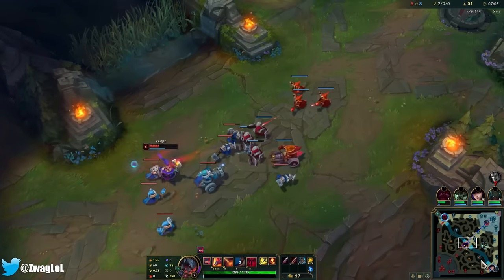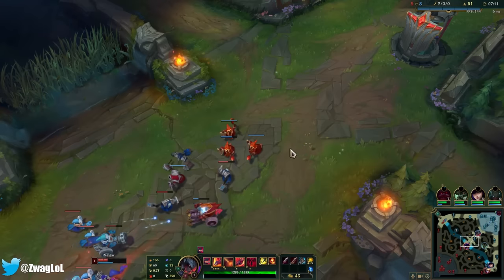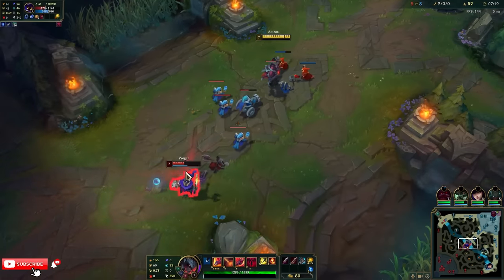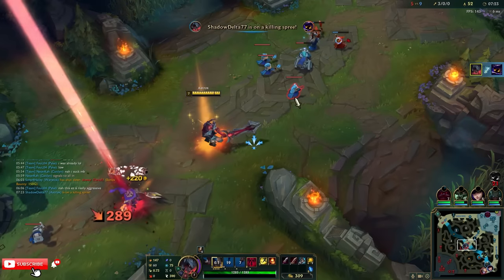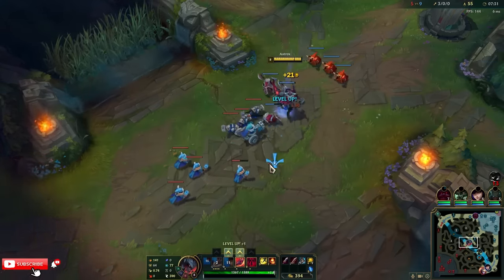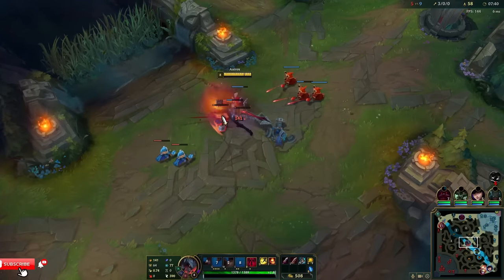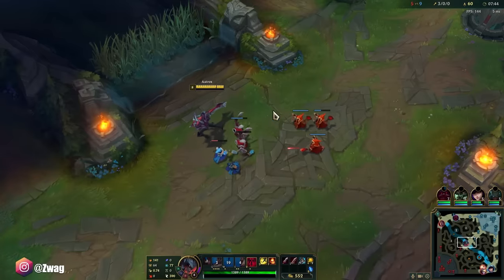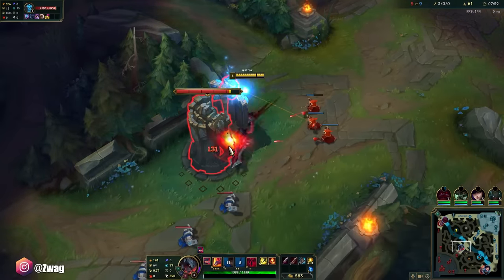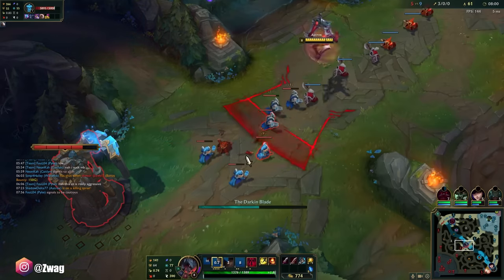The boots are gonna allow me to land my Qs a little bit easier and chase people down. I'm scared to Q this cannon because it's not gonna die. Aatrox's E is also an auto-reset — you can auto and then E and get two autos off pretty quick. And it's not a set distance; you can do a really tiny dash and get a faster auto-reset. That's something I didn't know for a long time.